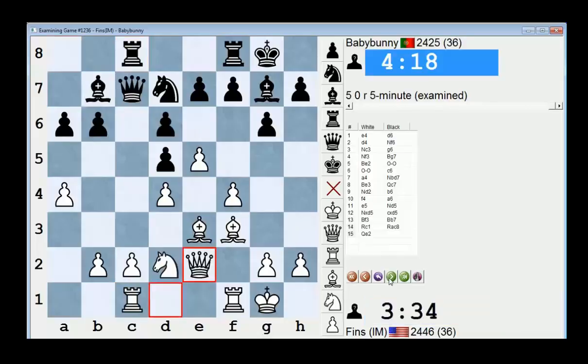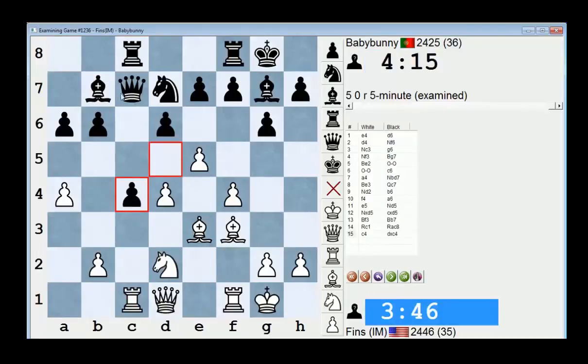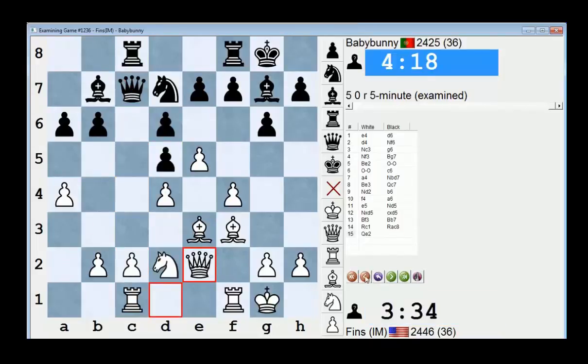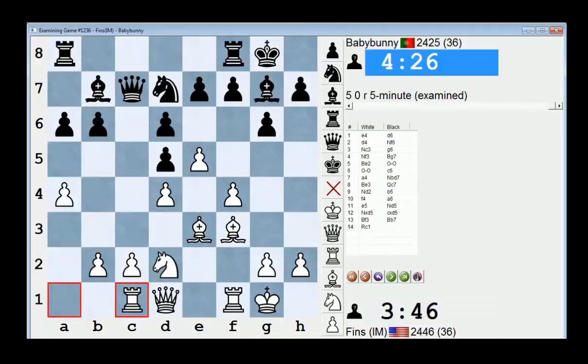Now I tried to organize c4. I didn't pull the trigger on c4 right here because when he just takes and I take back he'll play queen b8 and just drop back — I didn't really see a huge edge there. So I played queen e2. I was thinking at this moment that maybe b5 was better for him, even though he played b6 relatively recently. The move a6 on move 10 was designed to prepare b5. This is kind of a mini minority attack — if I take he takes, he has an isolated pawn but total control over the a-file, the c-file is half open, and I can no longer play c4. So I think that deserved attention.